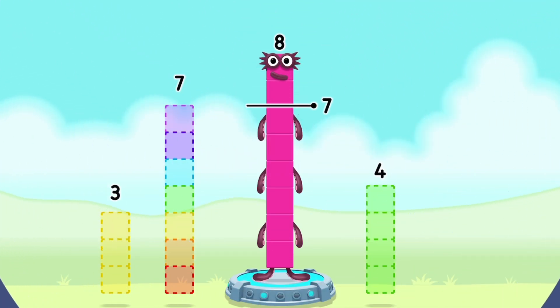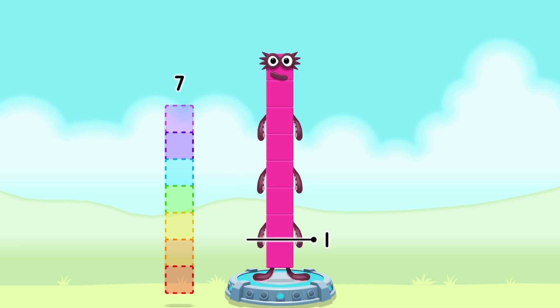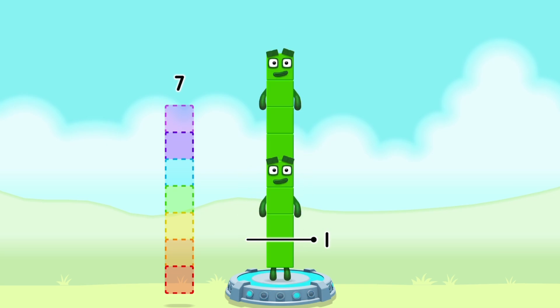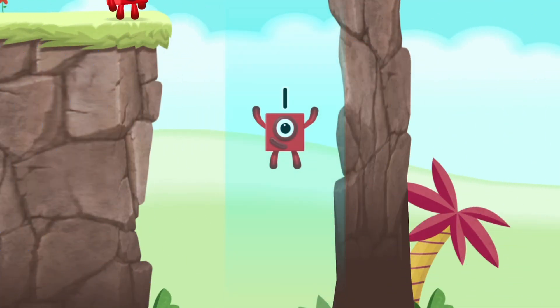Take number blocks away from 8 to leave 1. 4, 3 — you cracked it! 8 minus 4 minus 3 equals 1!